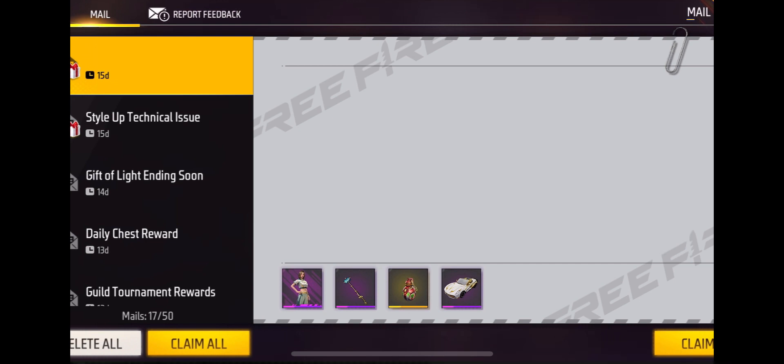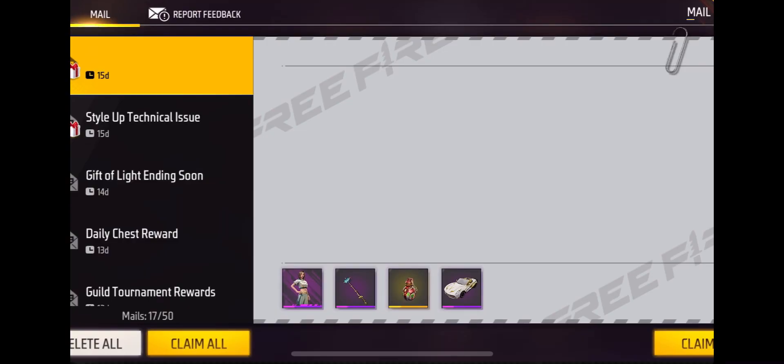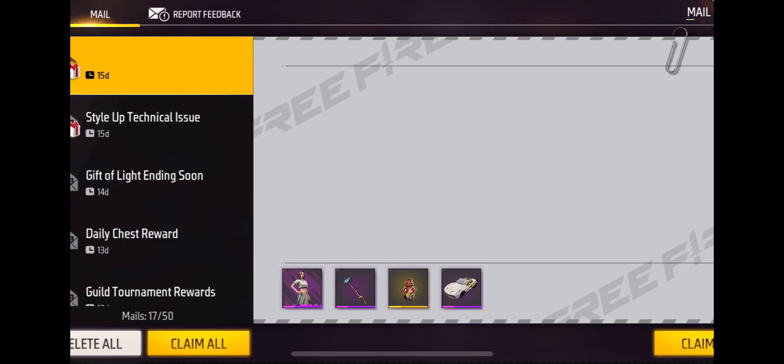Okay guys, first we have to start an event in November 3. So in that event, we have to complete booyah machines and some tasks in the game. If you have three times booyahs in the game, you will have to complete the task of booyahs. So we have to complete these tasks in the game.